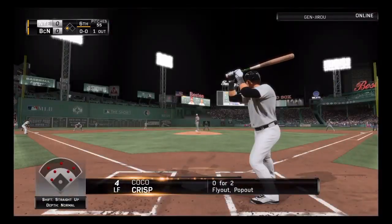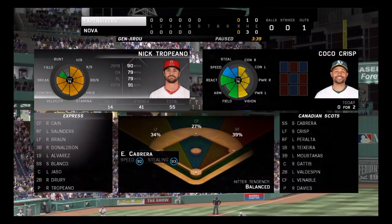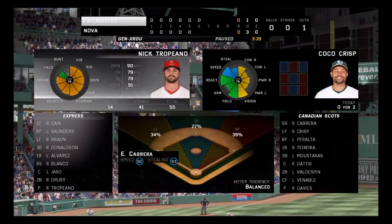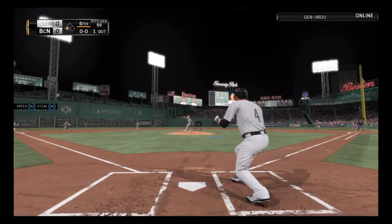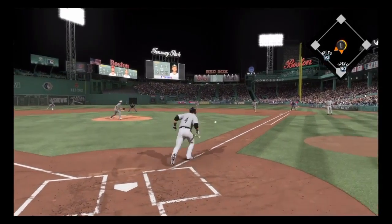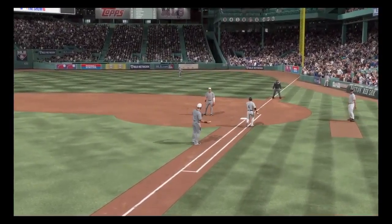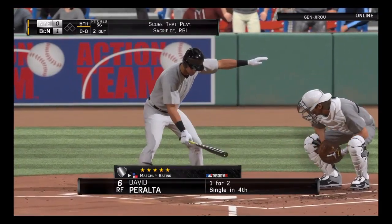Number four, Coco Crisp will stand in again. He's flown out in each of his first two plate appearances. Hoping to keep it tied. Here it comes. Now the runner's on his way home. And they roll the dice with the squeeze, and he gets it down. And they'll put the tag on him for the out, but he'll at least get an RBI out of it.